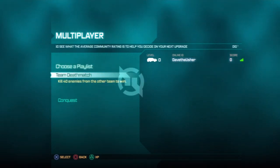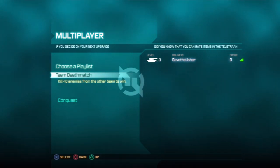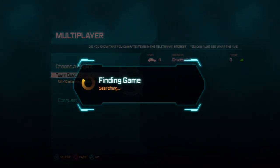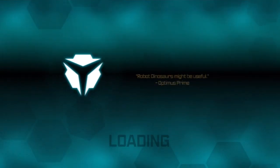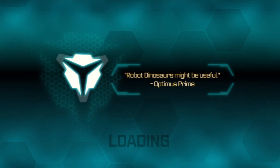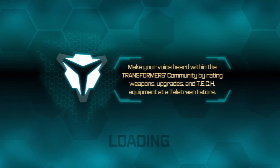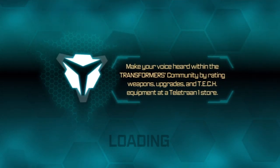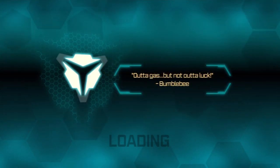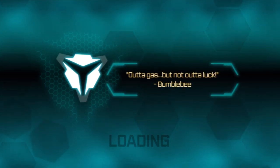We have Team Deathmatch and Conquest modes available in the demo. I say we check out Team Deathmatch first. I'm not sure if I'm jumping into a match right at the beginning or the middle of one — it flashed away. After this match we'll see how it goes and check out a full match. This is going to throw us into a battle — we're going to shoot people and hopefully not die too much. I'm probably going to die some, since I have not played this game yet.